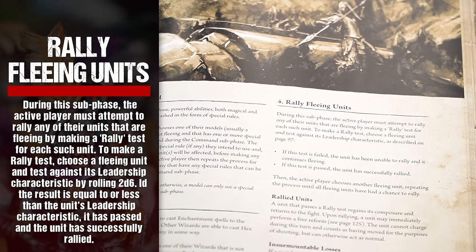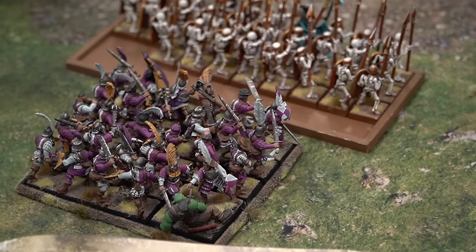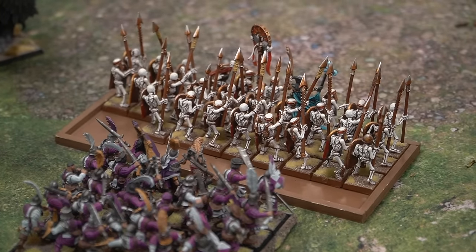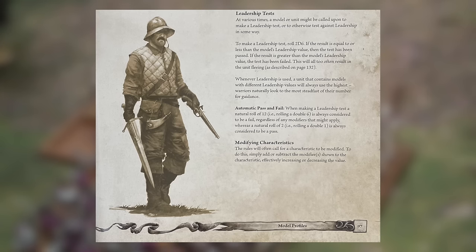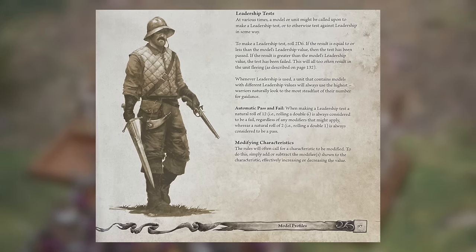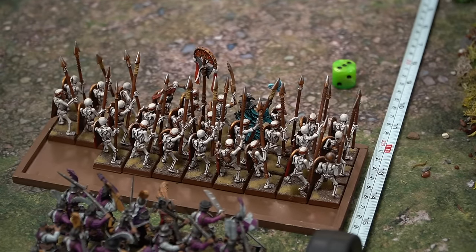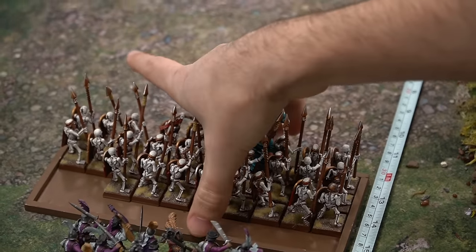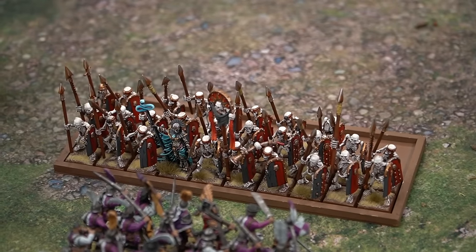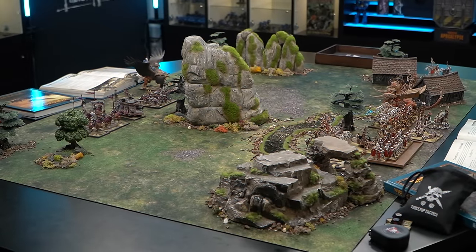Next is rallying fleeing units. During this subphase, the active player must attempt to rally any of their units that are fleeing by making a rally test for each such unit. To make a rally test, choose a fleeing unit and test against its leadership characteristic by rolling 2D6. If the result is equal to or less than the unit's leadership characteristic, it has passed and the unit has successfully rallied. If this test is failed, the unit continues fleeing a further 2D6 inches. Then the active player chooses another fleeing unit, repeating the process until all fleeing units have had a chance to rally.